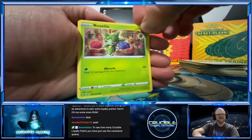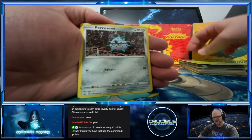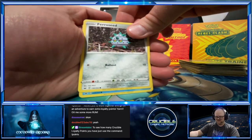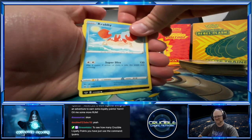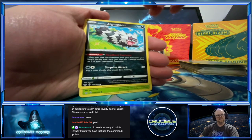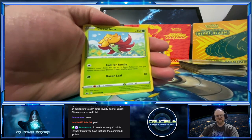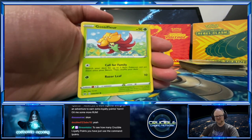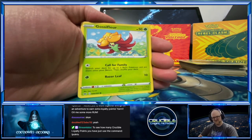That's why I have your pronouncer! Phariseed — oh we got a Crabby, different artwork too! Galarian Zigzagoon — Zigzagoon, yeah! Gossifleur — look at that little cute flower! It's like Gossifleur — 'fleur' means flower in French. Gossifleur. So we got a Galvantula reverse hollow.